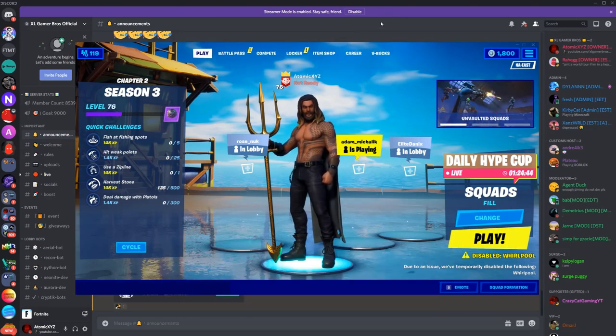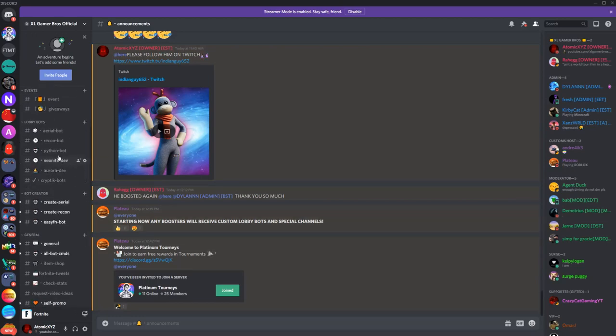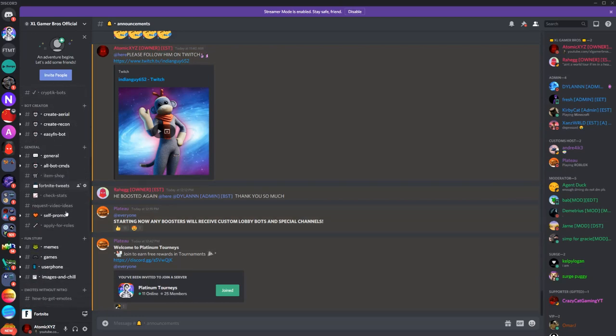The first thing you need to do is go into the description of this video and join our Discord. It's going to be in the description — just click on that. Once you're inside the Discord, it should send you to the announcements tab, then just head on over to the easy fn tab, and that's where you're gonna get it.